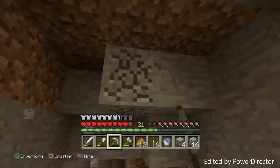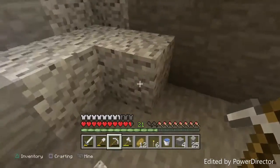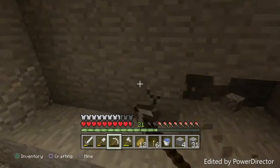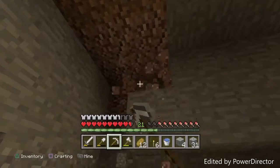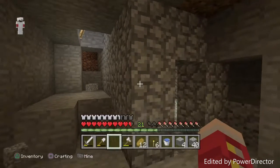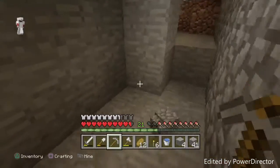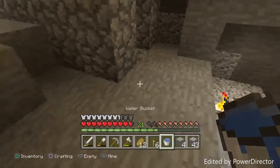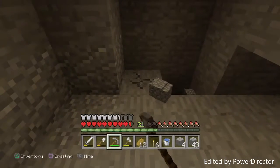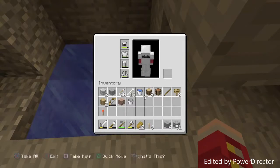I probably have to expand the room out a little bit because there's barely any space for this one. I'll expand right over here — I think we explored the cave over here already. My pickaxe broke, so I'm going to place down a crafting table, make a stone pickaxe, and then destroy the crafting table. Now I'm going to make the infinite water source so we get an infinite amount of water.